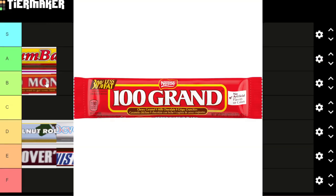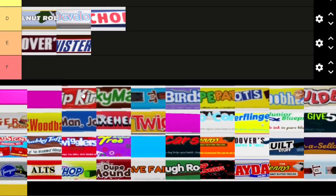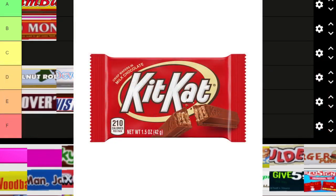Starting the purple bag of candy, we have 100 Money, which is a play on 100 Grand the candy bar. I like this — money, grand — it works out pretty nicely. I'm going to give it B tier. Next is Kip King, a play on Kit Kat.